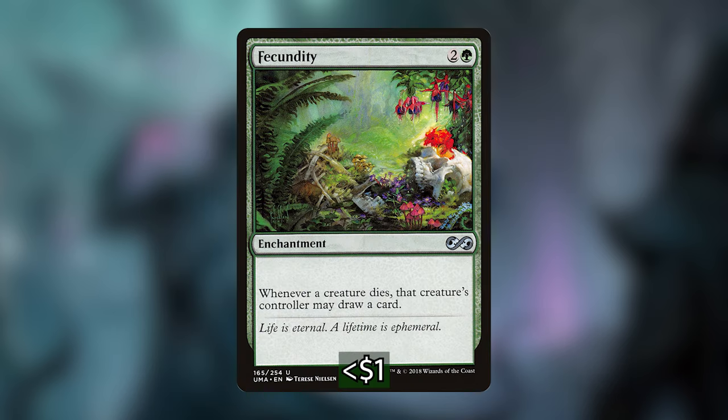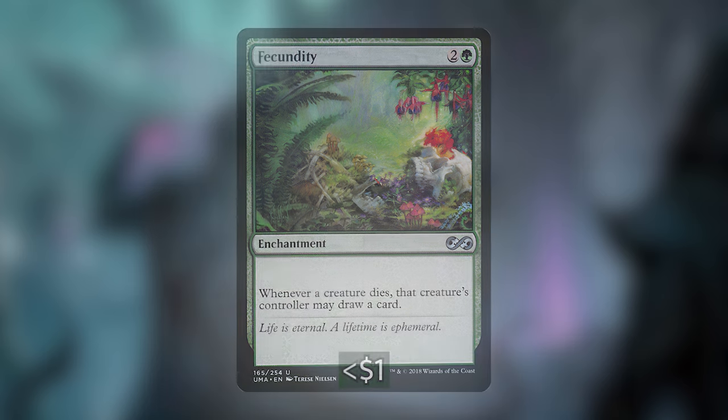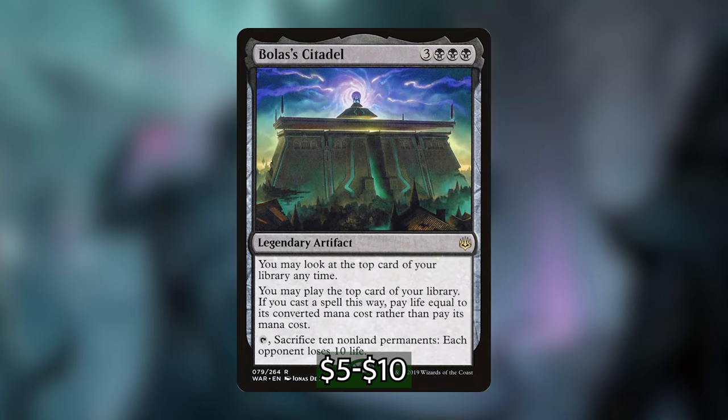We're playing Fecundity, which can be an upside for our opponents, but I think we're going to be able to take advantage of it more — whenever a creature dies, its controller draws a card. We are also playing Bolas's Citadel, which lets us look at and play the top card of our library, paying life rather than its mana cost. Since we're going to be gaining a ton of life, Bolas's Citadel can allow us to go super deep into our deck. It also has an activated ability that lets us sacrifice 10 nonland permanents and each opponent loses 10 life. I've played a tremendous amount of Bolas's Citadel and have never once been able to activate that ability — but I think we have a real chance of doing it in this deck.